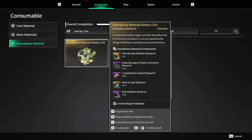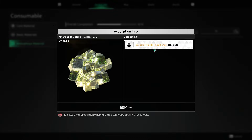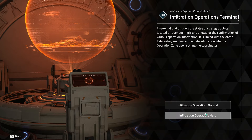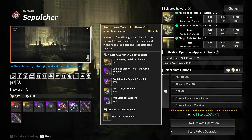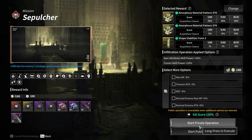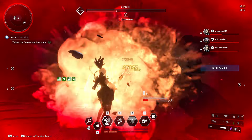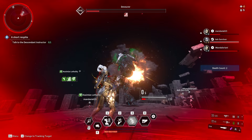For the Stabilizer, we're gonna be using Amorphous Material Pattern 76 — this one has a 32% chance of giving us the Stabilizer. This one can be found by killing the Devourer on Heart difficulty, which is why we made the build for Glay. To get the Amorphous Material Pattern, we're gonna be doing the Sepulchre mission on Heart difficulty. To access the mission, interact with this tremor here, select Heart difficulty, Sepulchre, and confirm Pattern 76 is there. After you get the Amorphous Material Pattern, head back to Albion and then go fight the Devourer. After you kill him, interact with the Reconstructed Device for a chance to get the Stabilizer.